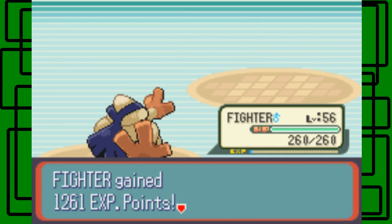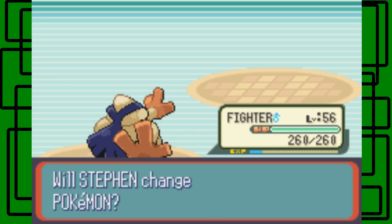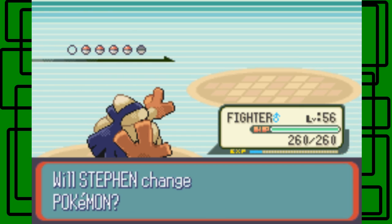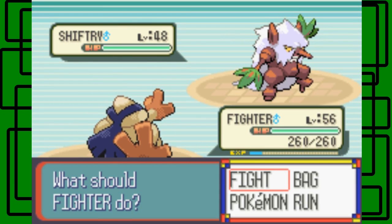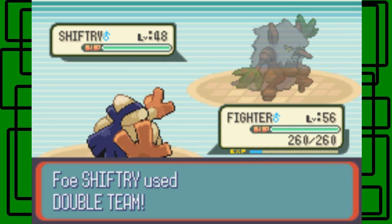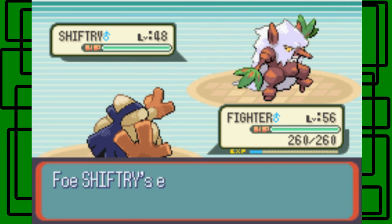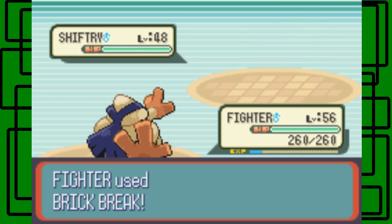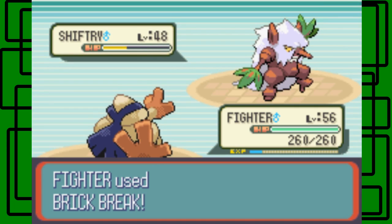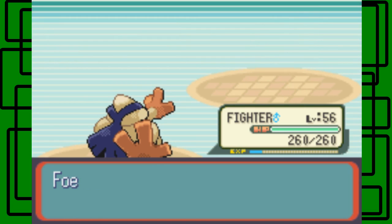We were 10 levels higher than it, which helped. I'm going to keep Fighter in — Fighter is a boss. This Shiftry is level 48. Let's use another Brick Break on it. It used Double Team — in my test run, Fighter couldn't really hit it, but luckily Fighter hit it this time on the first try. Shiftry goes down. Awesome. Next is Absol — we'll stay in. This Absol is level 49 and it's male. Let's go for Brick Break again.